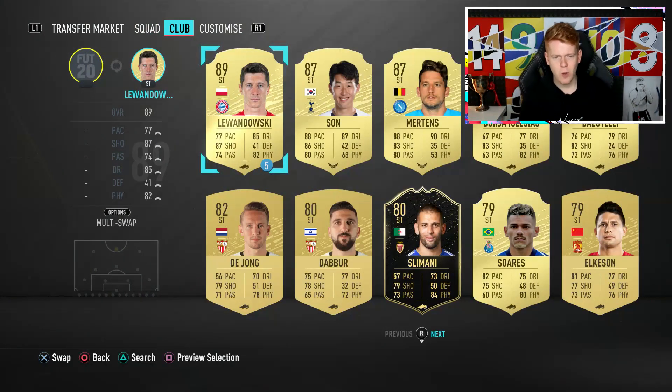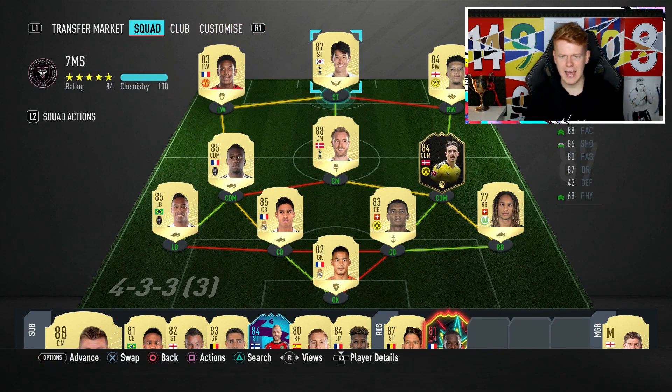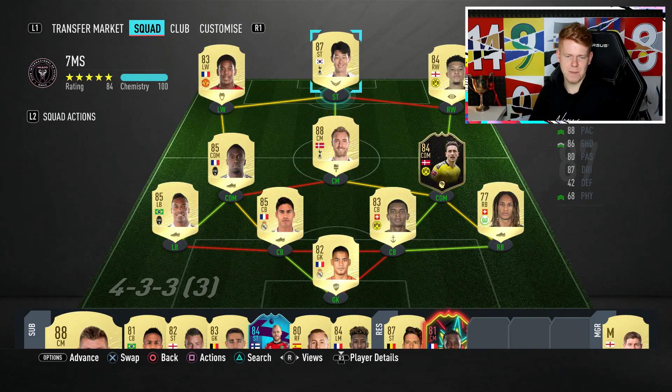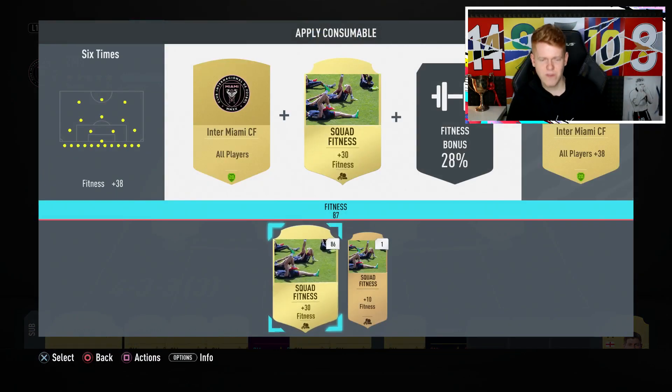And then to finally finish with the team, we have got Heung-Min Son. What a player he is. 88 pace, 86 shooting, 80 passing, 87 dribbling. This man is an absolute monster, to say the least. Very much worth the coins. Let me know in the comment section below what you guys think so far, and would you make any changes to the team? What custom tactics would you have?